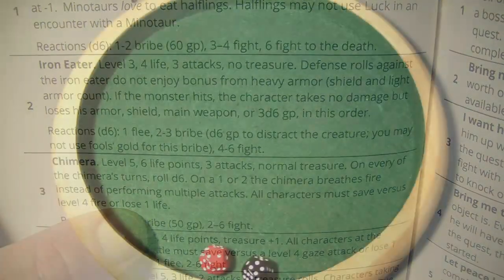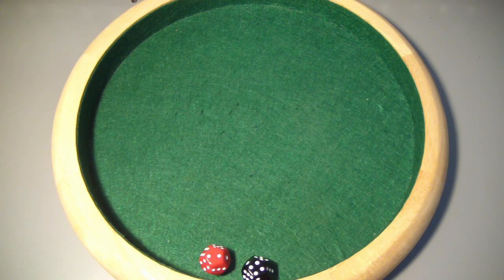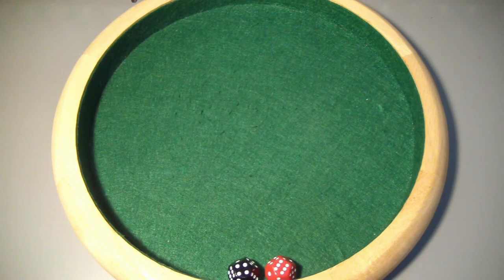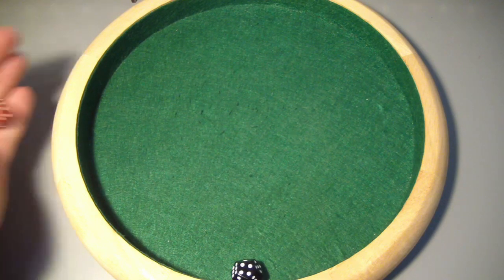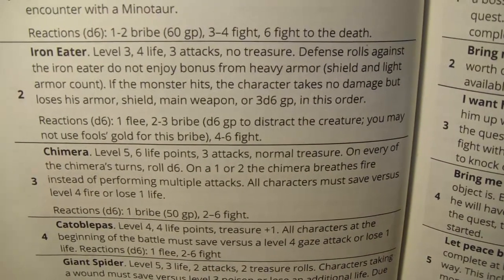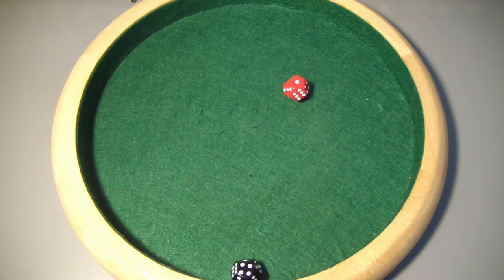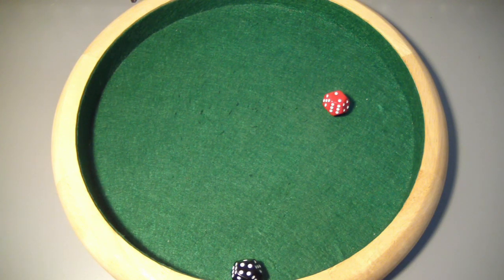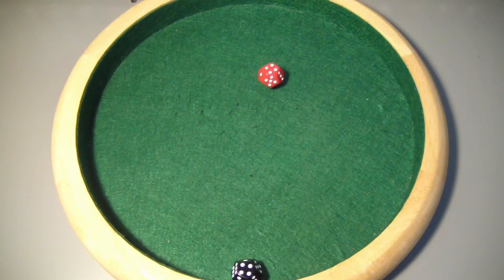Unfortunately this is a wandering monster in a corridor, so the iron eater comes from the rear and attacks — we rolled and it's the rogue. The rogue has light armor and can add his level 2 to his defense roll for plus 2. The iron eater is level 3 — and this is just depressing — he's not going to take damage, but the rogue will lose his armor. But that was just the first attack — it gets three attacks. The second attack on the rogue, who now has no armor, means he gets only plus 1 to his defense roll. The rogue doesn't have a shield so his dagger is now gone. The third attack on the rogue — he succeeds in defending himself.